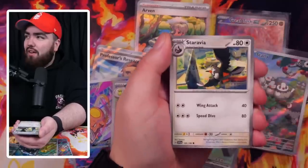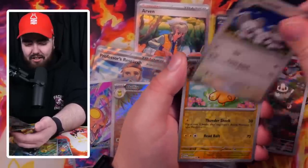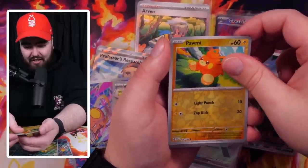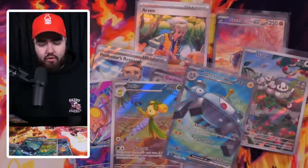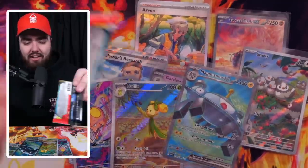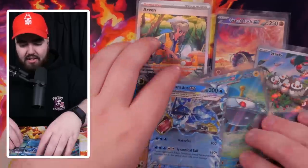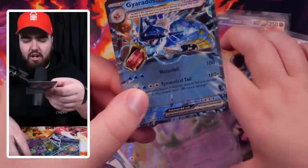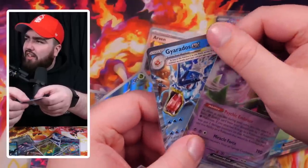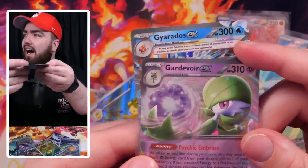Next pack: Lechonk, Flabebe, Growlithe, Daravia, Vitality Band, Toxtricity. I was expecting maybe another EX. We've got Pawmot and then a Reverum — sorry about that. We got a full God of War and Oinkalone, and then Gyarados. This Gyarados is a different rarity than the God of War — feels like it's got texture to it. Oh, it is — it's the Parak EX! So they've got some more shine to them, they look way cooler than the regular EXs. You learn something every day.